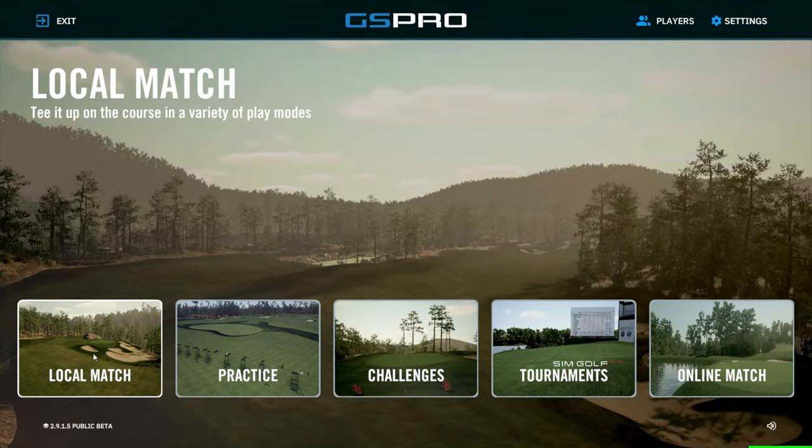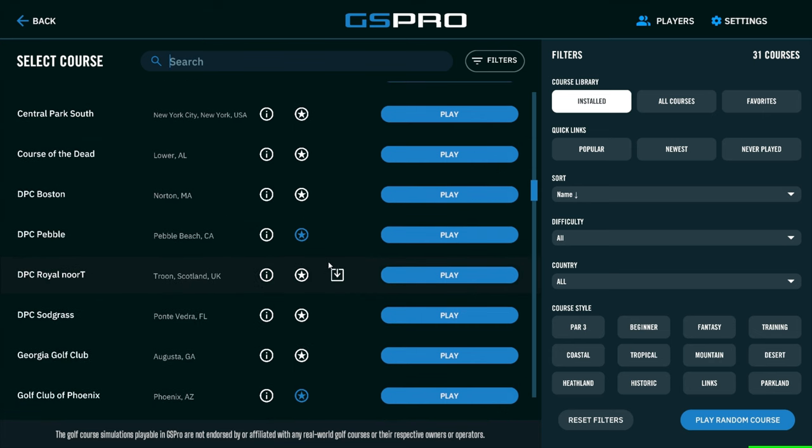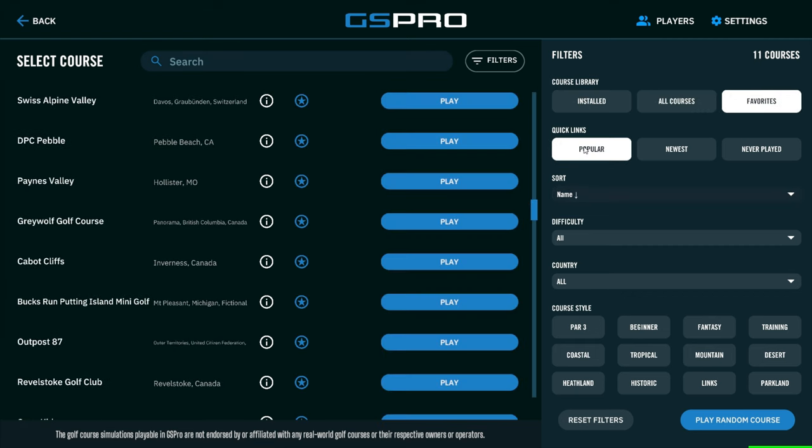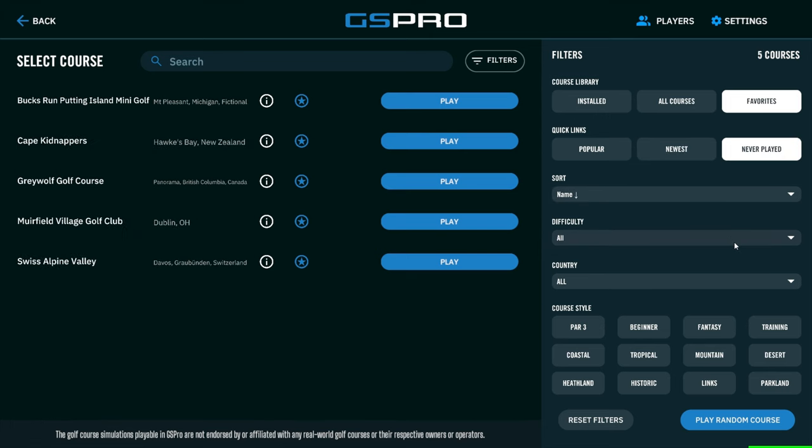Let's go into local maps and see what that looks like. You've got a lot more control here. Now you can hit these icons: installed, all courses, favorites, popular, newest, never played. You can sort by difficulty, course style — this is totally cool. And they have a 'play random course' option as well, which is interesting.